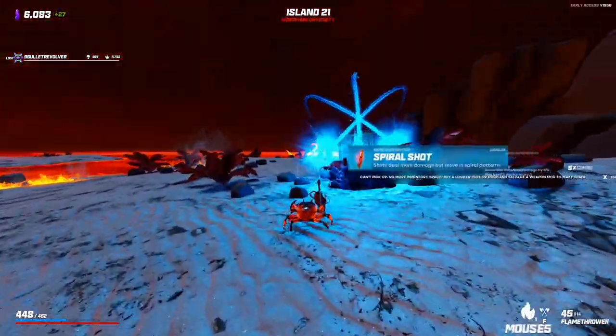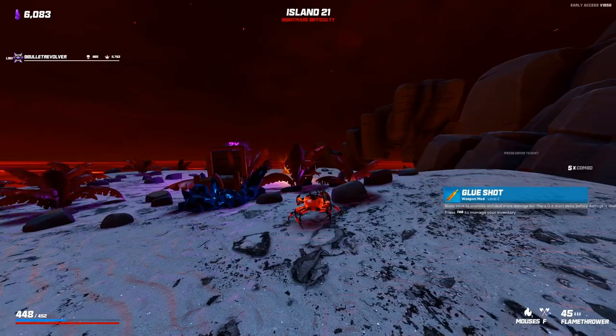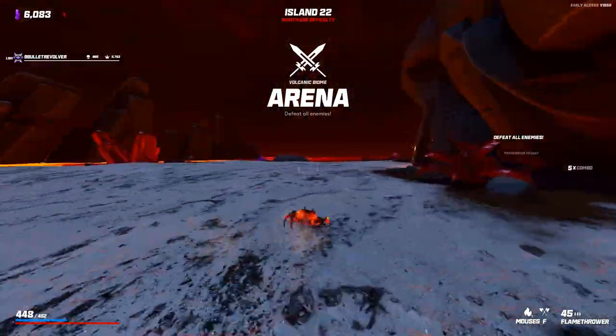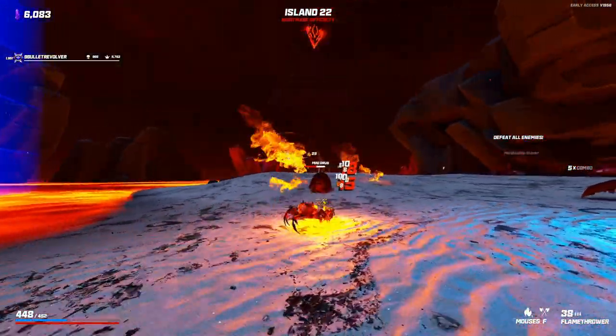I'm starting to feel really good about my damage. I'm going to go more Glue Shot — again, it's just free damage. And as much as I want to do the double random, I think I'm going to go with the elemental here. I sort of want to get a Poison Shot to really help out with my single target. Always check for totems before you restart killing stuff.